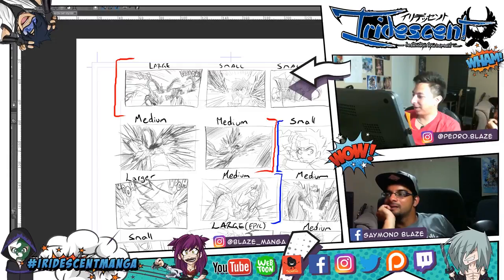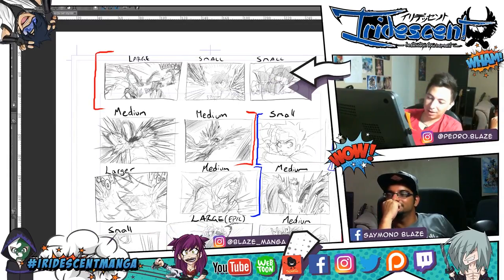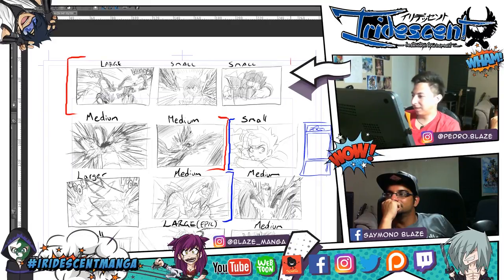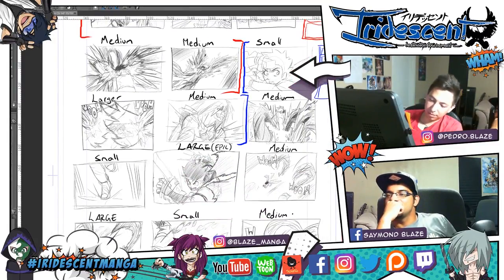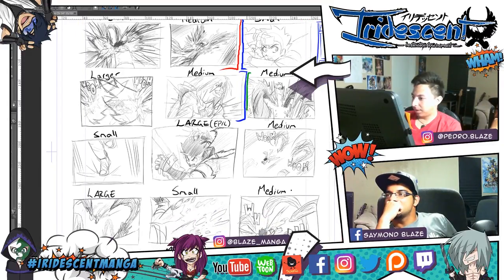I'm actually going to do this here with the colors. And then same with this one. So this one — large, like here at the top. Large wide. And small — actually it's going to be like this. Small. Small. Medium. Large wide. I can see that one working. Big green, green side. Let me start with this — medium shot, small, and a large shot.